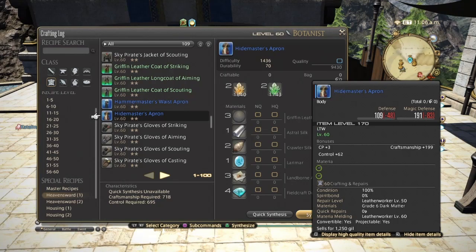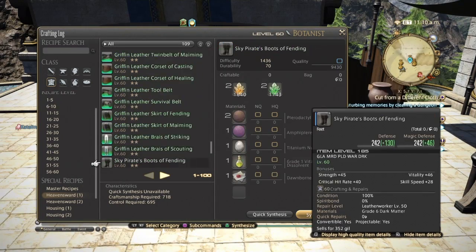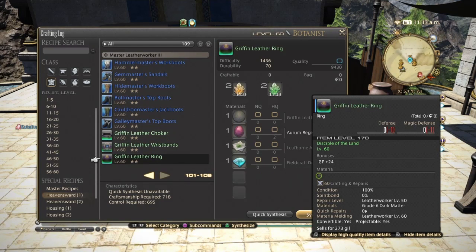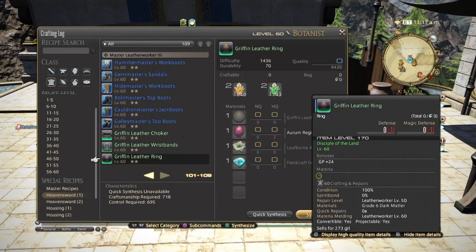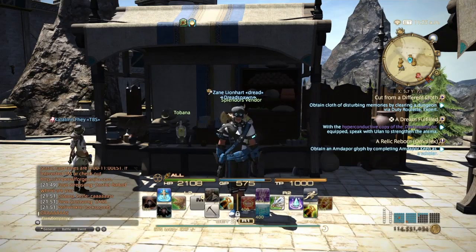The 170 gear includes gloves, boots, and accessories for gatherers. These items may not sell super well, but if you can get people to buy them, it's good money. The ouds, blade leaves, and their equivalent items are probably cheap on the market board since no one really cares about them anymore, making this a very easy farm.